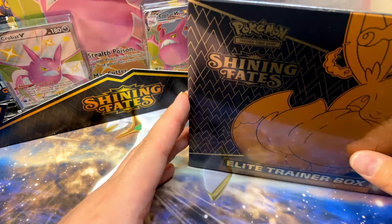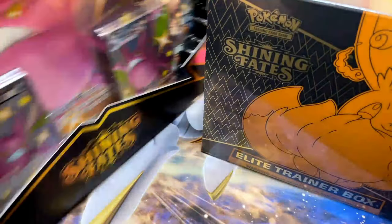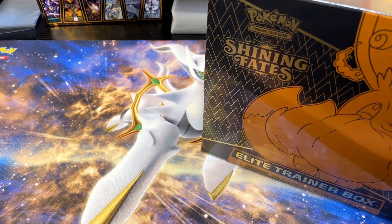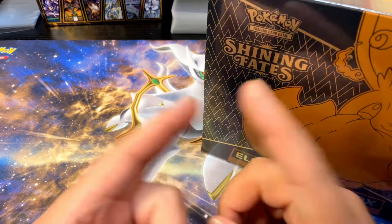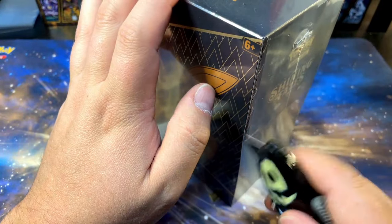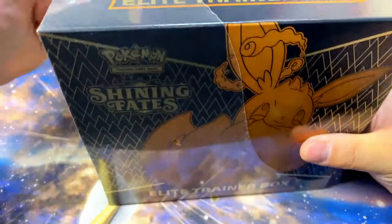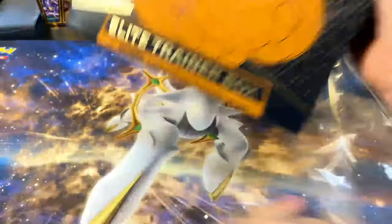Last time I opened Shining Fates I opened an ETB and the Dragapult box, and I had some really good luck — I pulled the Skyla full art, which is like my second chase card of this set. I think it goes: Charizard, then Skyla, then maybe the Lapras and Lapras V-Max. I got a bunch of cards I needed on top of that. I really truly enjoy opening Shining Fates, so we're gonna keep doing it and hopefully get some awesome stuff.